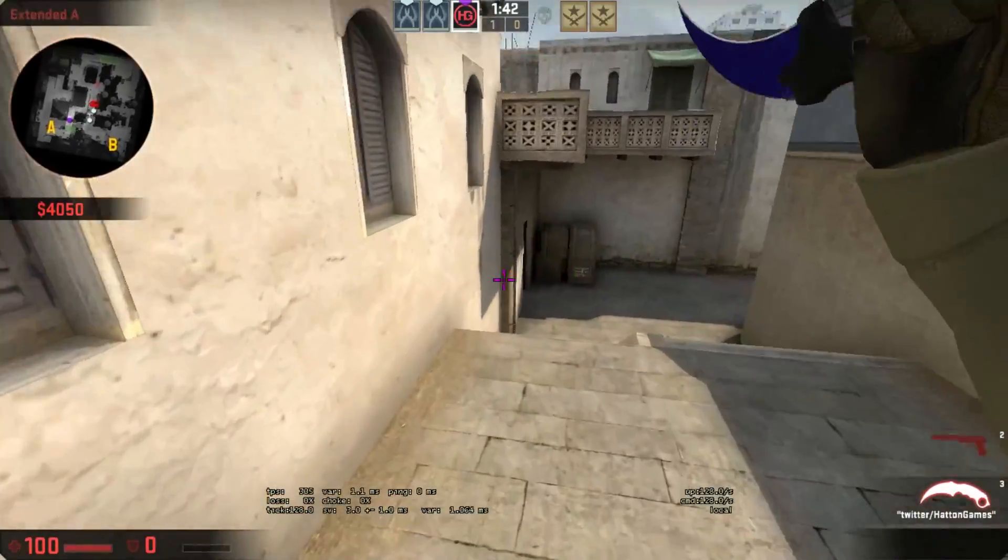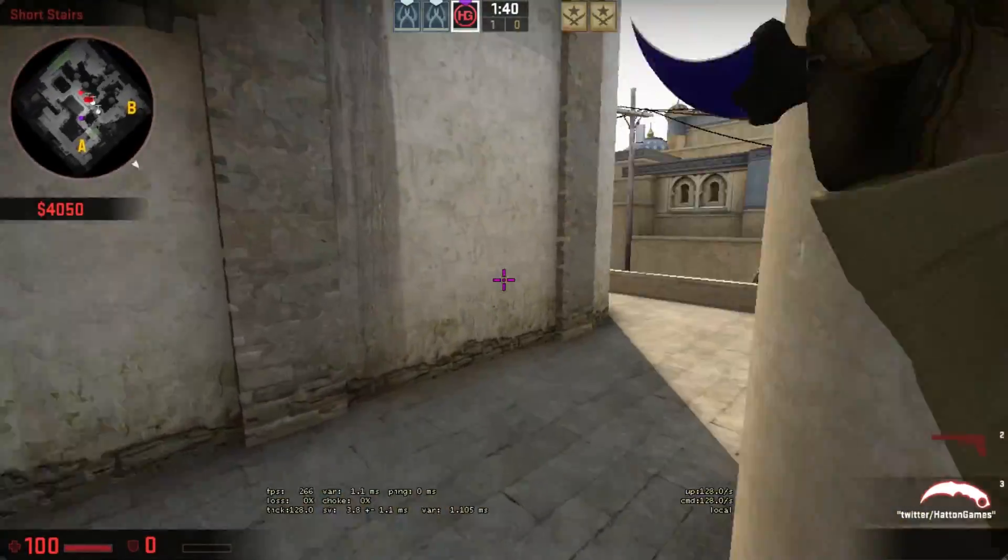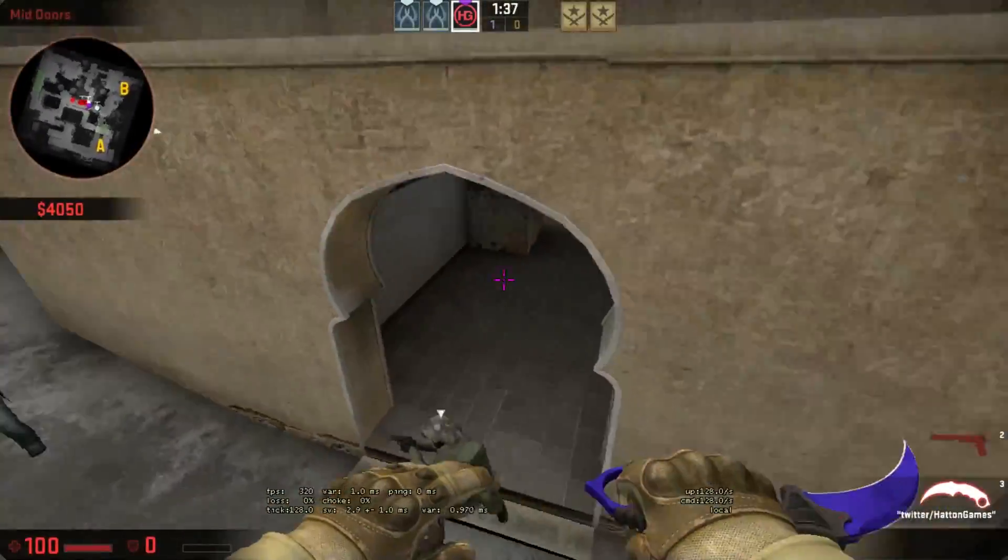My crosshair is set to pink. I've had it like this for a long long time now — for me, pink stands out the most on all maps and is easy to see.